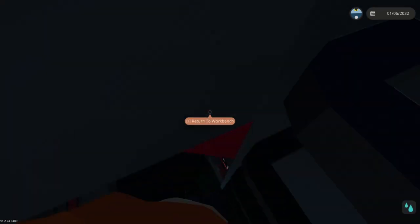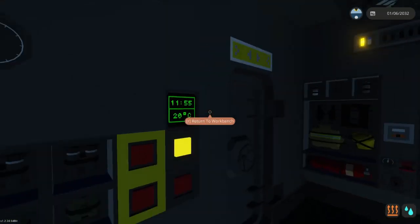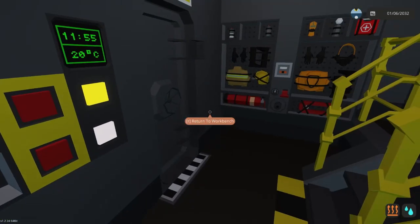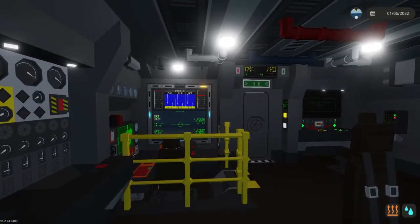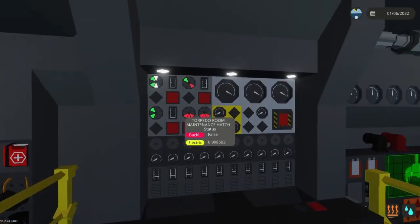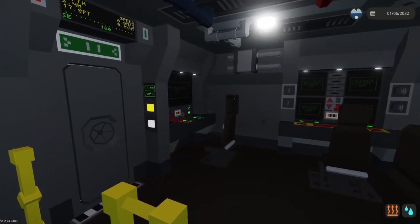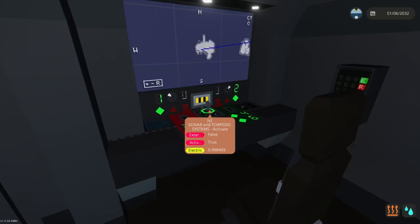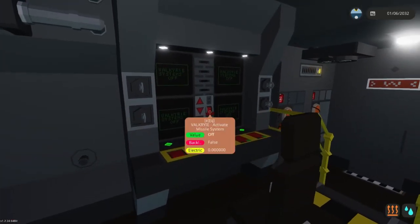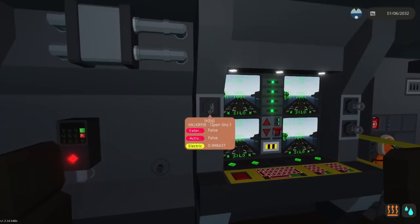Now we're entering command and control. Lights and heat — I just turned on the heat and the light. This is command and control. In command and control you have a status panel, helmsman's control, and this is for torpedo and sonar. Turn on the systems. This is the Valkyrie systems — the Valkyrie are the four missiles located in the vertical silos.